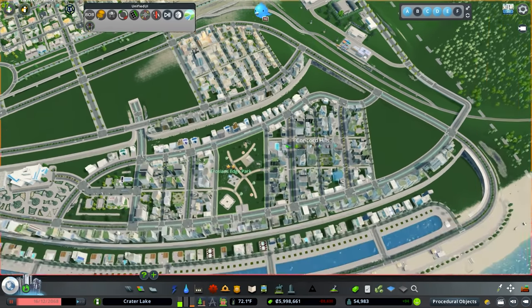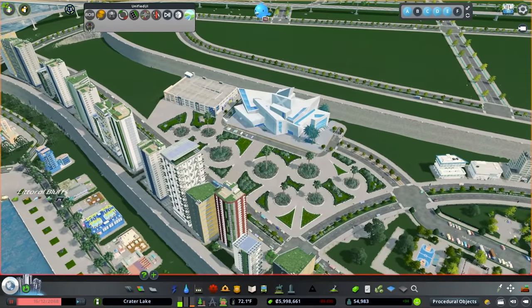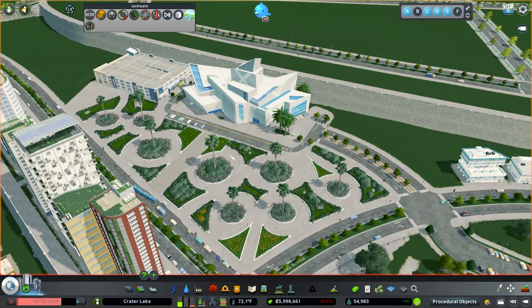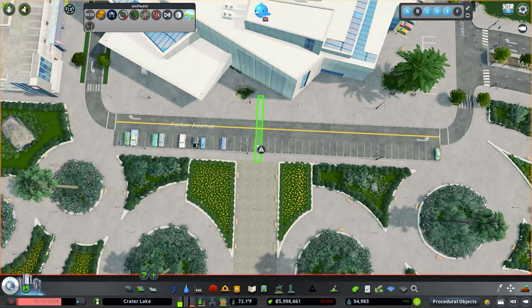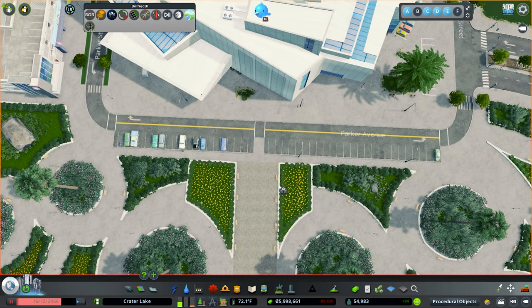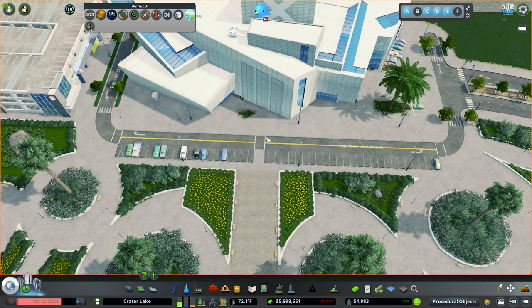We still have a couple of areas that need names - maybe this neighborhood or this neighborhood right here, maybe even our little museum district that we built in the last episode. I think this came out really good. One of the things I wanted to add in was a little crosswalk right here in the middle, because if you came down here you could just walk through the parking lot, but it would be a little bit nicer if there was actually a crosswalk right there.